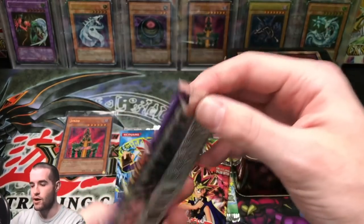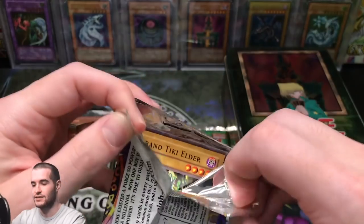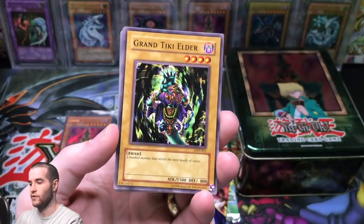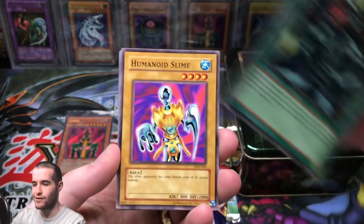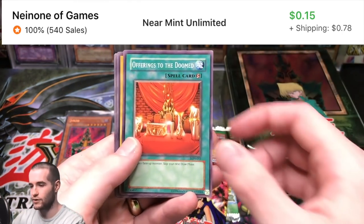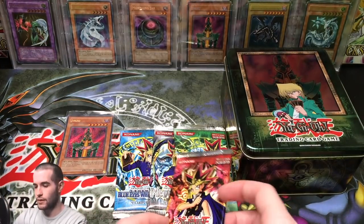Let's start with Labyrinth of Nightmare. Let me know what other tins you want to see, and if you have older tins like this, hit me up because I would love to open them. Grand Tiki Elder, Cure Mermaid, Ickboyo Drachmord, Humanoid Slime, and an Amphibian Beast for the rares. Offerings to the Doomed, Milkid the Four-Faced Beast, Zombra the Dark, and Bonehymer. Our first pack did not have a foil.